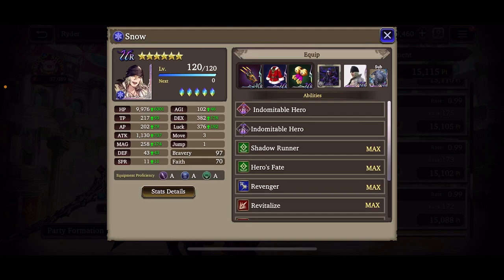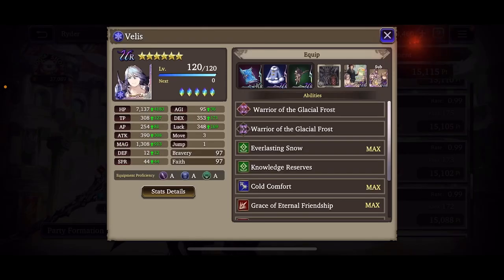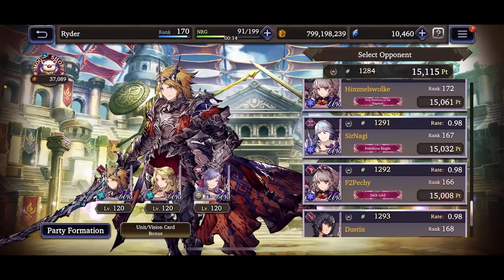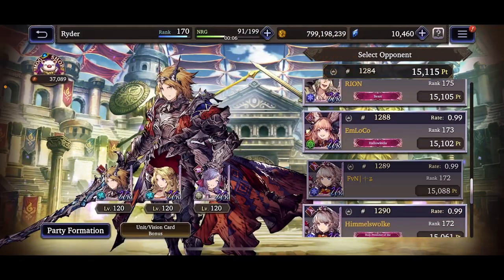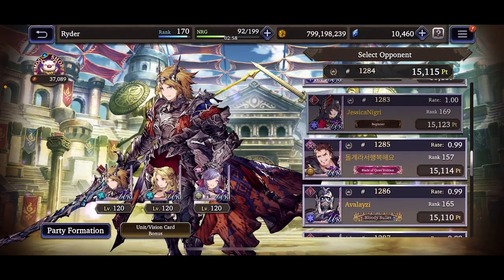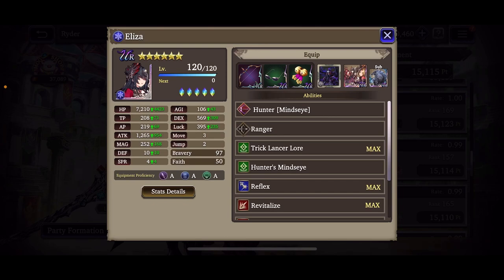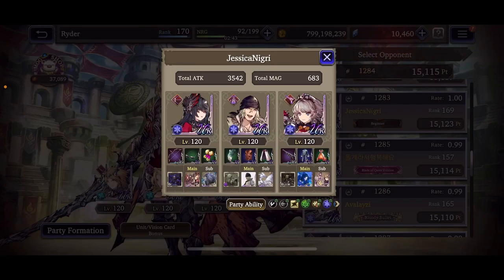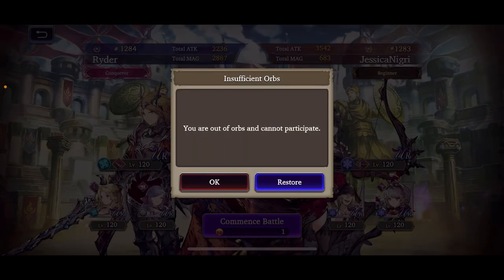Okay, 115 Alaya, Himmelswok, FBN — oh, this is an interesting team. We'll pass on some of those. If this is actually Jessica Nigri that'd be so funny — I met her at a convention doing a book signing at Anime Expo, pretty cool. Trust stones are fully built: Eliza, Snow, and Alaya. We're going to fight Jessica Nigri — let's take her down! We're out of orbs, so I'll replenish them.